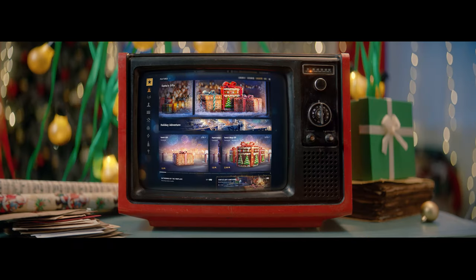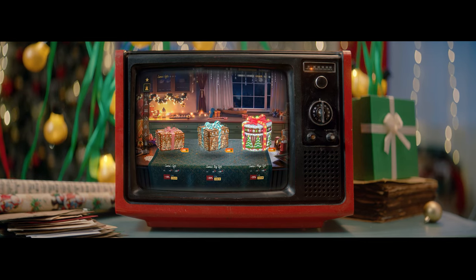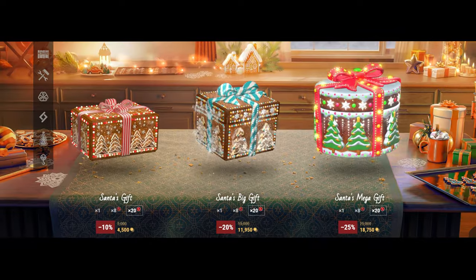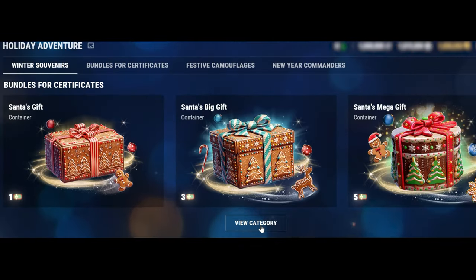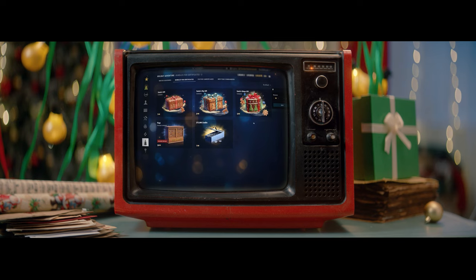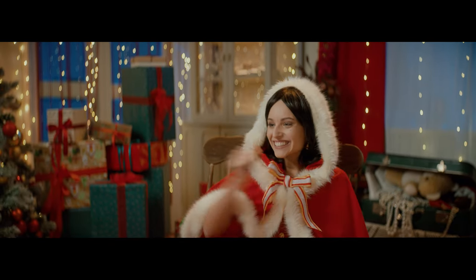Santa's gift containers are waiting both in the armory and in the premium shop. Four containers will also be available in daily random bundles for doubloons. The armory is offering an option to purchase containers for festive certificates, which can be obtained during the Santa City event and as bonuses for combat results on level 10 ships.